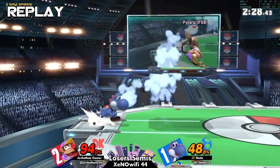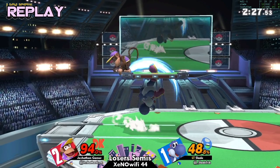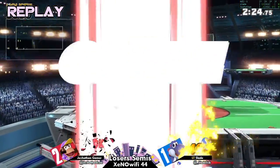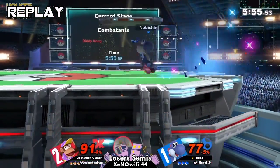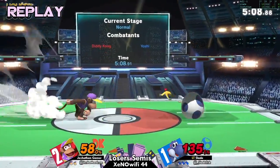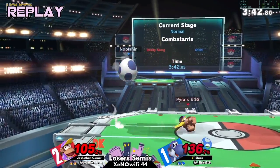Actually it hit behind him — it covers the whole platform. So in that situation the only answer is to lay on the platform and try to react to or predict the up smash and time a neutral getup, or try a getup attack. But Yoshi's legs are intangible when he does his up smash, so a getup attack wouldn't actually work — you'd just lose to the up smash in that scenario.